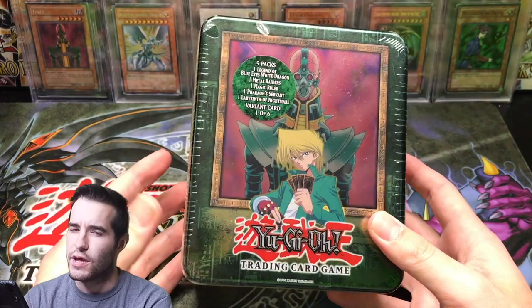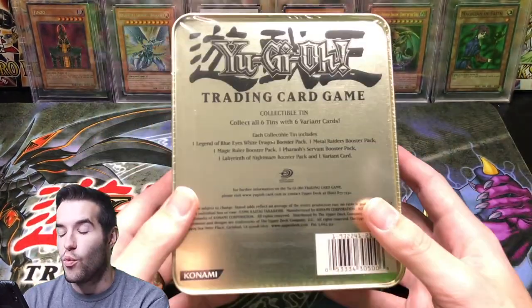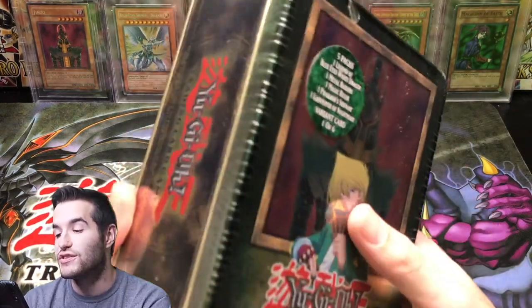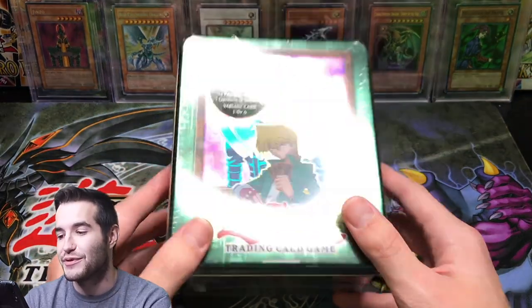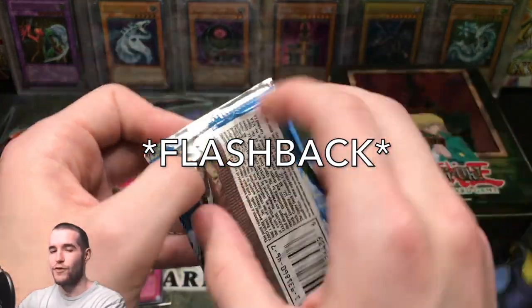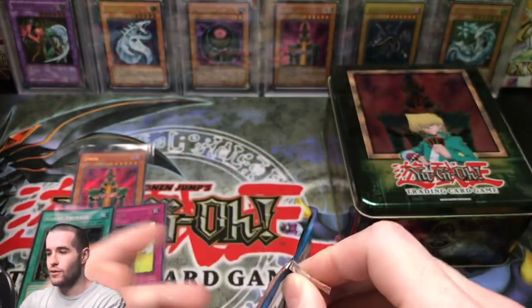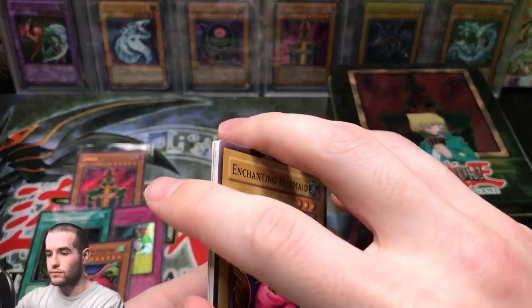One of the biggest videos on my channel is when we opened a Genzo tin and pulled a test print card out of one of the packs — the Legend of Blue Eyes pack, the legendary Blue Eyes White Dragon. So we got our Genzo, our Secret Rare, our Ultra Rare, and our two Super Rares.